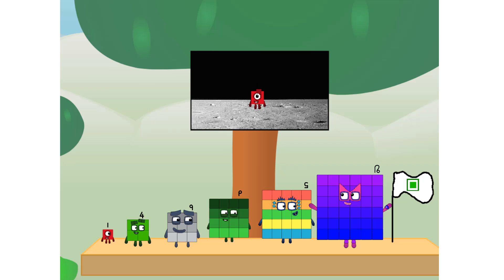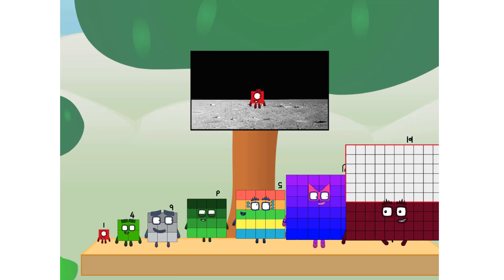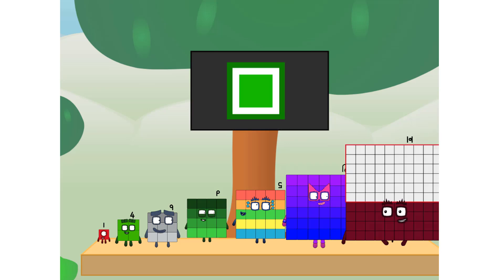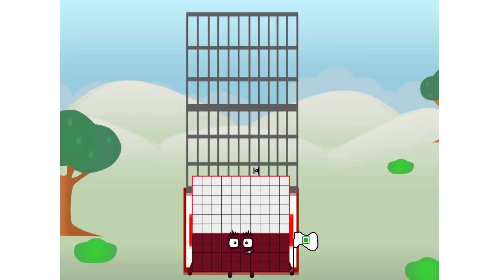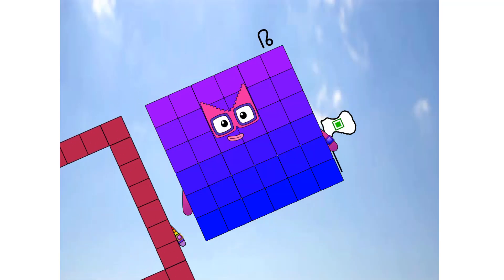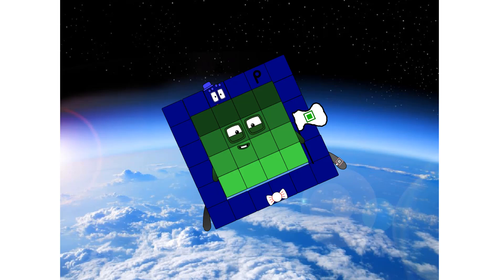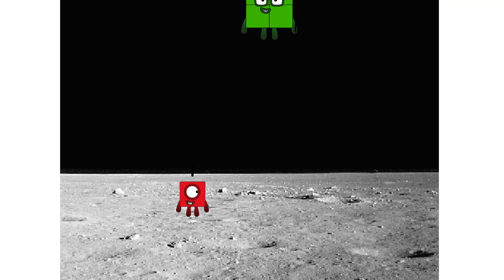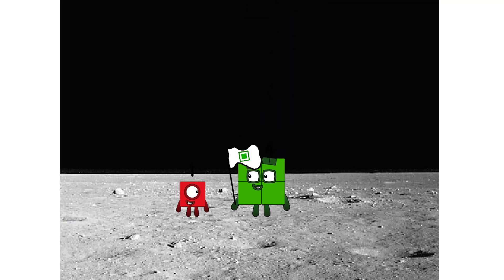We did it! The only thing left now is to plant the square club flag. Numberland, we have a problem — I forgot the flag. Don't worry, little one. I'll take care of this. I promise, no rockets — square power only. Achoo! Hello. Looking for this?